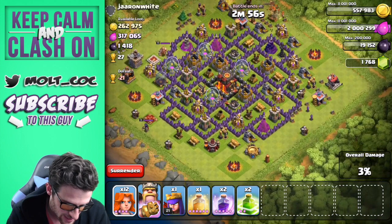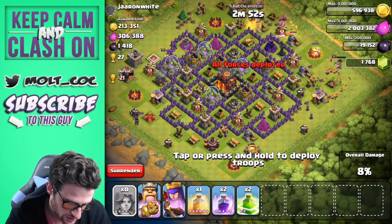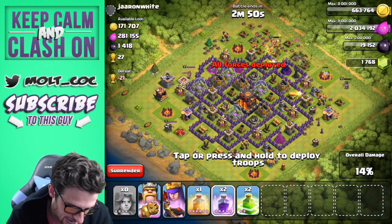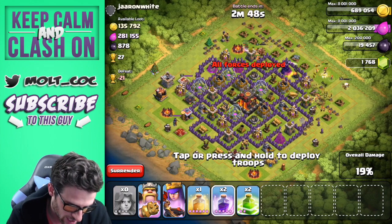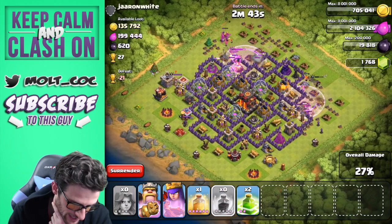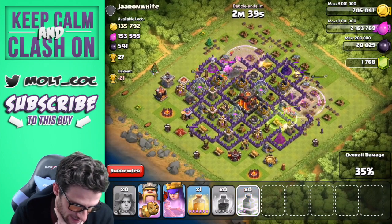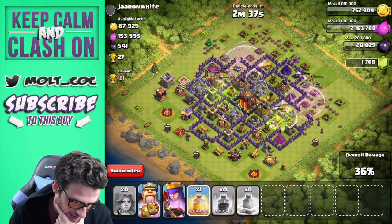We're going to drop 15 Valkyries up here, and let's drop off our Queen down here with the rest of the Valkyries, and they are going to go to town. We're going to get them rolling in here, drop a rage right here and a rage right here. Let's go ahead and drop a jump spell right here and a jump spell right about here.